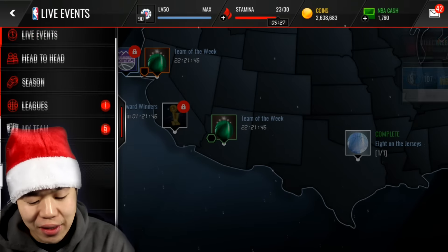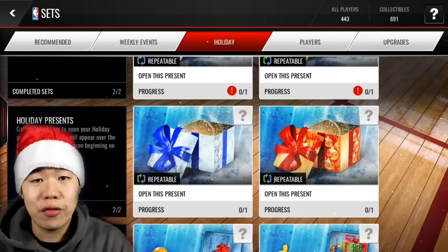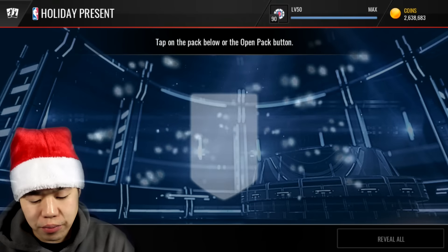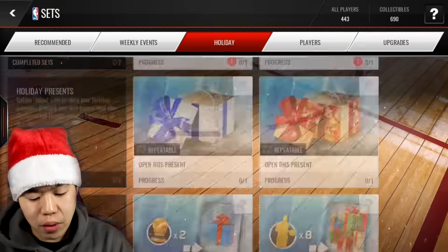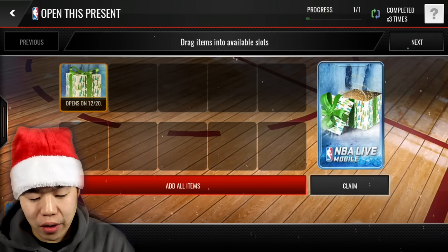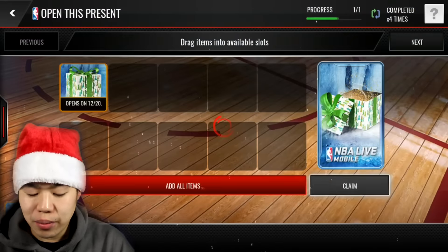So let's go do some packs right here. Let's head to the set. The good thing is that these sets don't expire after one day, as you guys can see — the one from yesterday is still there, and you can also get them in the pack. So earlier this morning I opened the December 19th one. So in this present — the green one — it is a Team of the Week player, so that's really dope. I don't know if you can get an Elite; I'm like 99% sure it's only Golds. So it's this week's Team of the Week — Nikola Jokic.